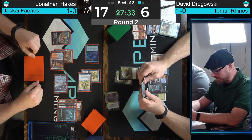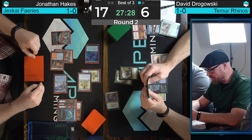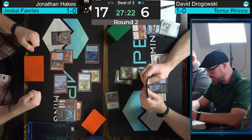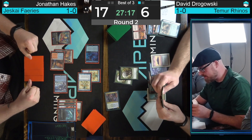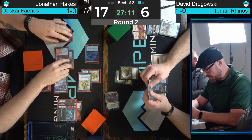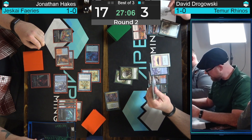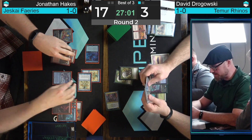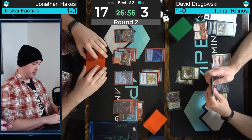Shardless Agent coming in — can't do any blocking. The Rhinos have summoning sickness since Footfalls just resolved. The Suspend mechanic actually gives haste to creatures. Dragowski has Endurance and Fire/Ice. Maybe he's thinking about using Fire on the two Spellstutter Sprites while the shields are down. Here comes the swing. Here comes Ambush — got to play the Endurance. See if Hakes has the kill in response. If we have the burn or the Snapcaster Mage, we can do exactly that.